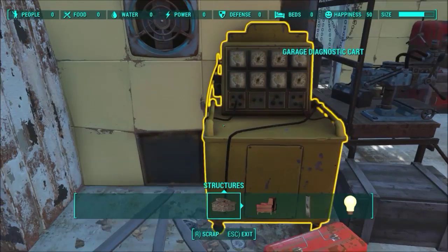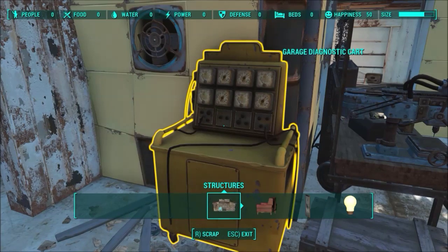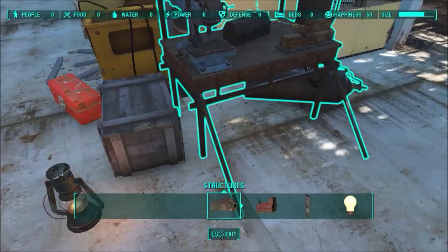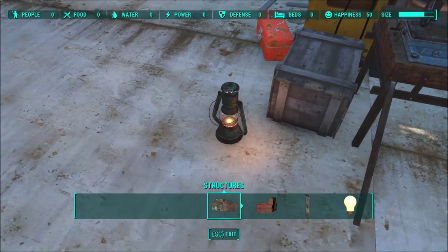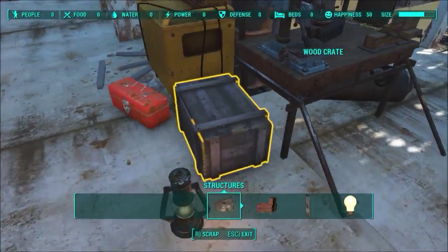The garage diagnostic card — it looks like it should do something, but it doesn't do anything. I could scrap it, but I'm going to leave it for atmospherics — it looks nice. This lamp, I can't target it at all — it's a light source and it wants to stay there. I'm stuck with it.